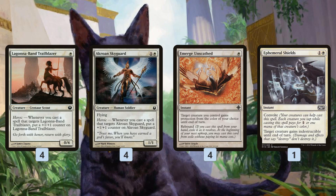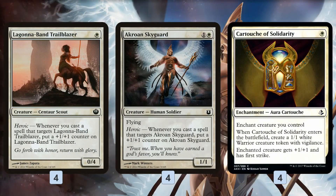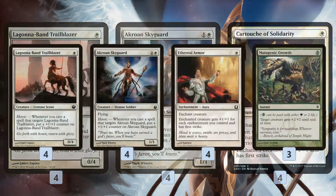Ephemeral Shields lets us tap our non-Heroic creatures to give our Heroic creature Indestructible until end of turn, or we can cast it at full cost for two mana. Cartouche of Solidarity may look odd as protection, but it creates a 1/1 White Warrior token, which serves as fodder for edict effects like Chainer's Edict. So instead of sacrificing our growing Heroic creature, we sacrifice the 1/1 token instead.